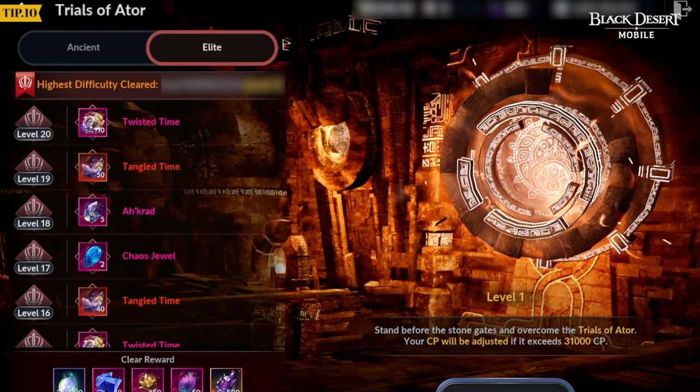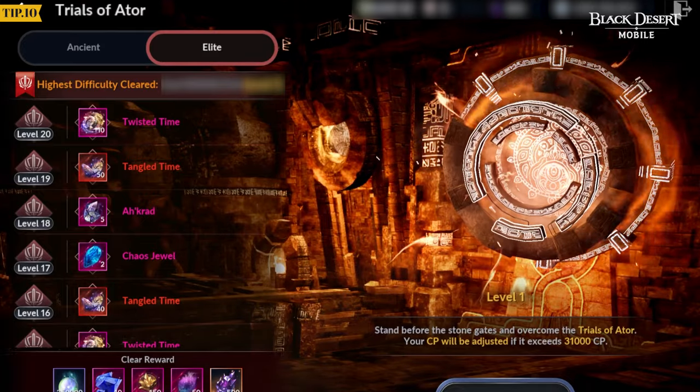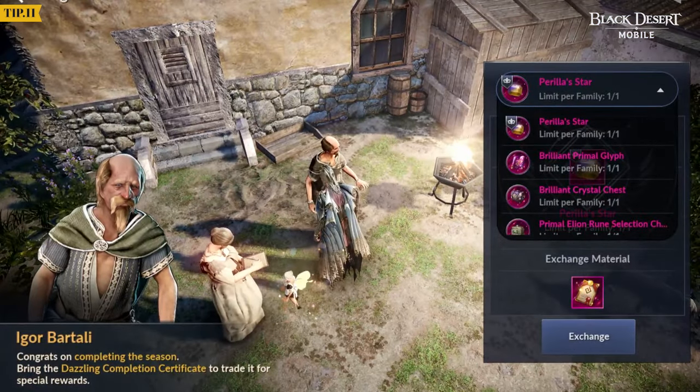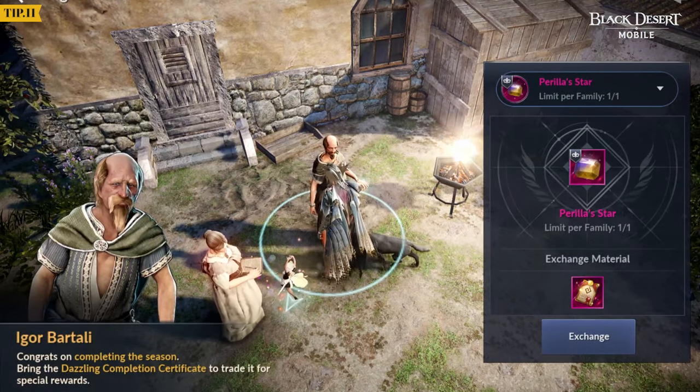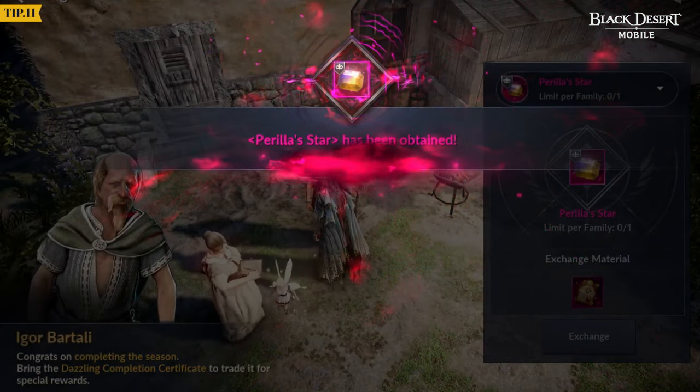Challenge the Trials of a Tor elite missions that you haven't yet completed and get items helpful for progression. Perilla Star, which can be equipped on the Ornament slot, can be obtained as a Season Reward. If this is your first Season character, we recommend choosing Perilla Star as the reward.